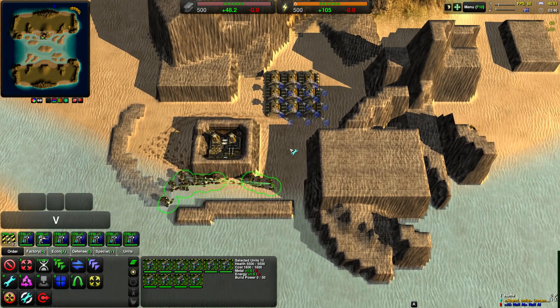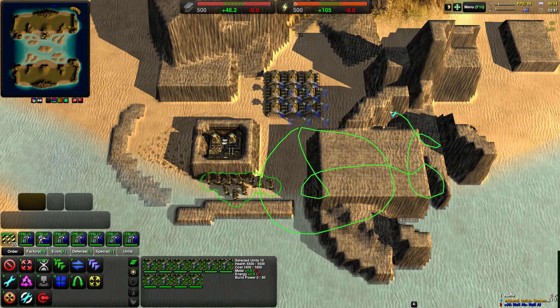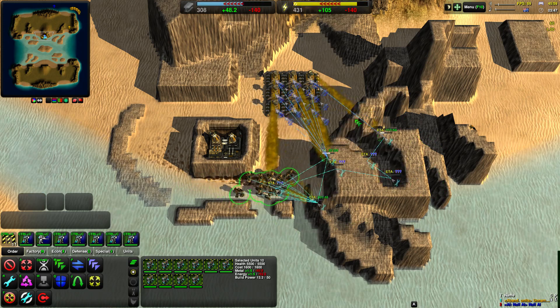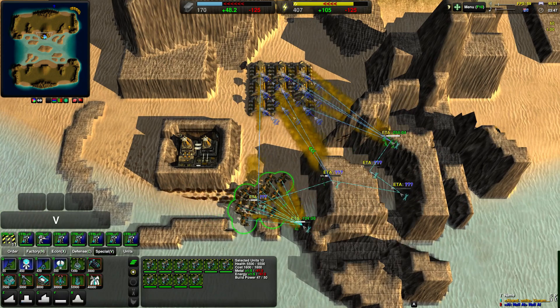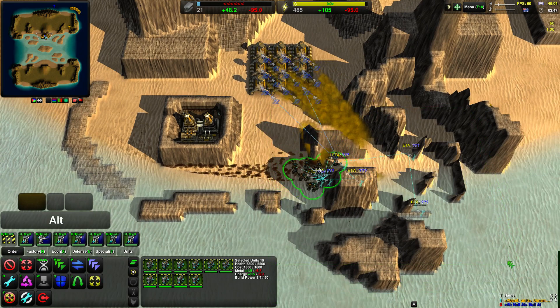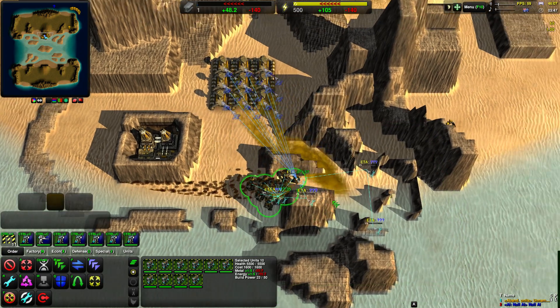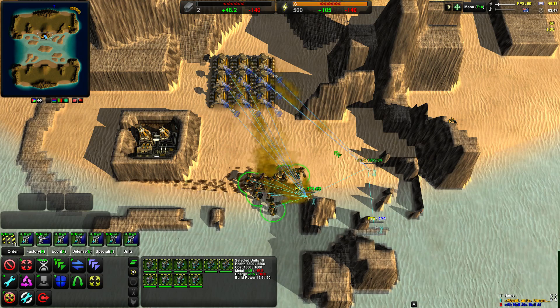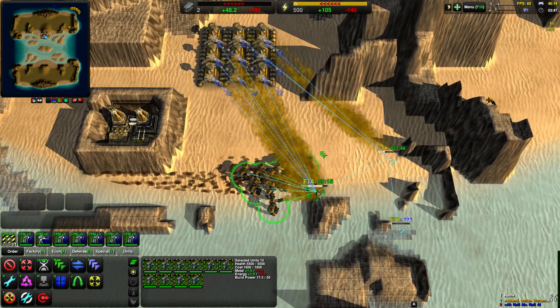Next up is RESTORE. Restore is given in exactly the same way — you draw an area, except you don't get to choose the height. The height is set back to the original map height. So I could say I want all of this to be back to the original height, and it goes back.